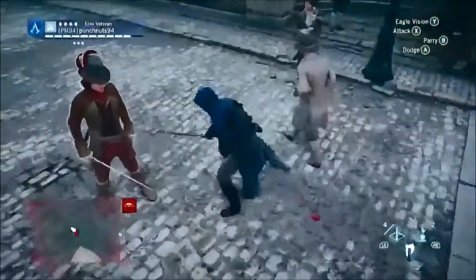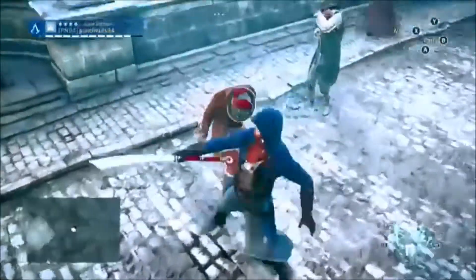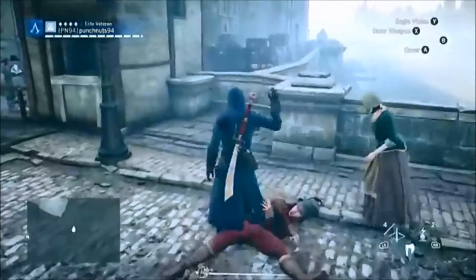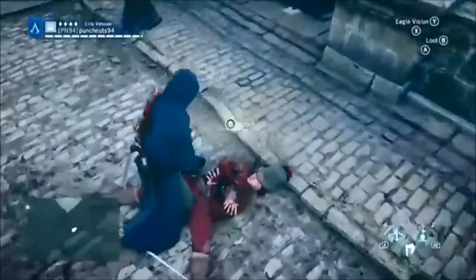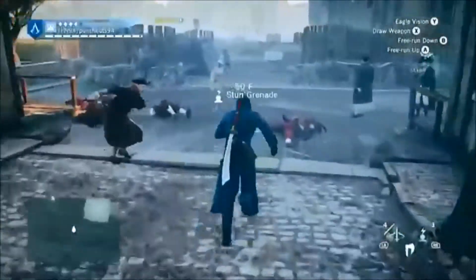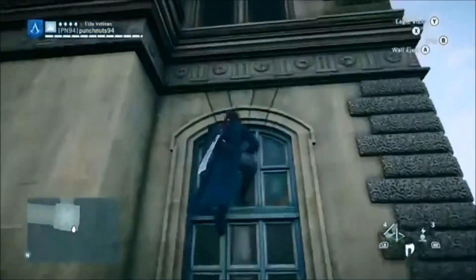You should be able to assassinate someone right behind another enemy who's looking the other way. When I tried it, the nearby enemy automatically spots you. It kind of makes sense due to the sounds of the assassination — when the guy screams and the blade enters the body — but it still gets annoying.